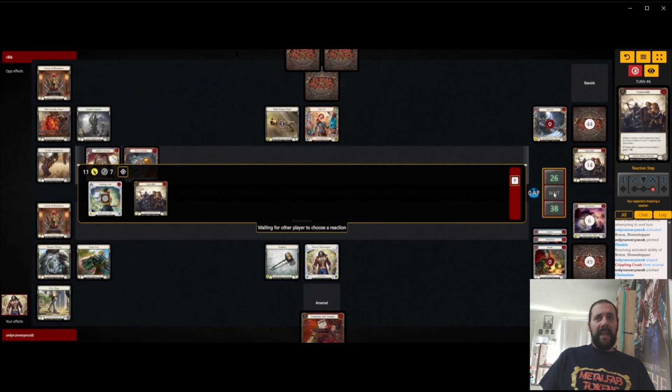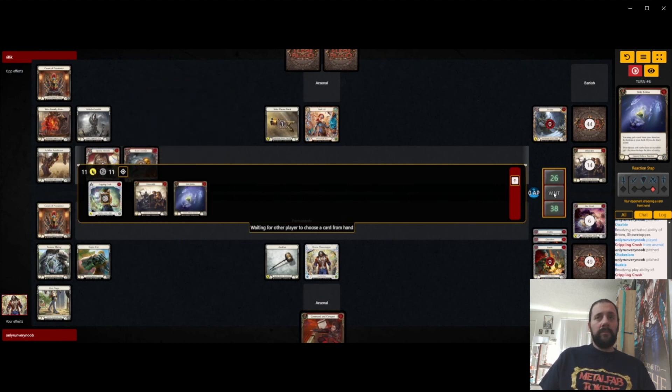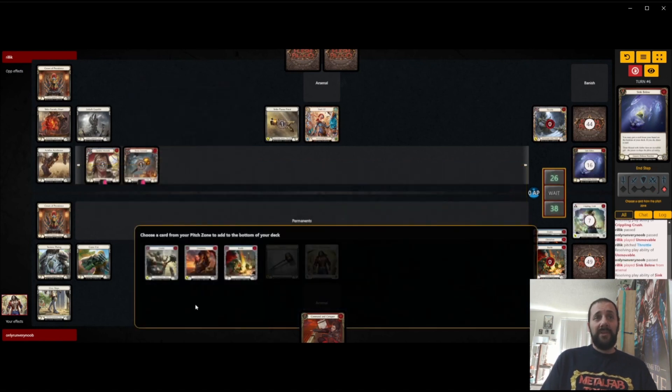Red Unmovable from hand — that's not enough to stop the Crush. Okay, so they're just going to fully cover it up. Like I was saying, Command and Conquer in Arsenal is normally pretty decent if you have Pummel in your deck because you can just leave it down there until you draw Pummel. But we don't have Pummel in our deck, so it's not the greatest card to have in Arsenal, but it is something.